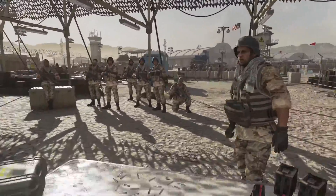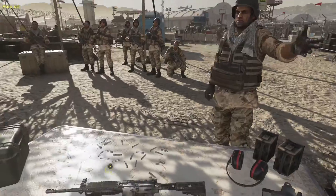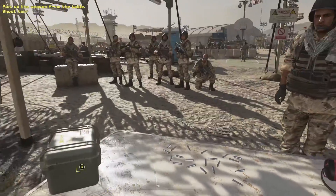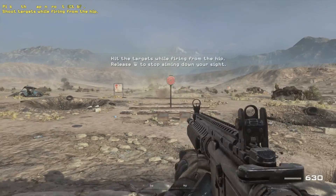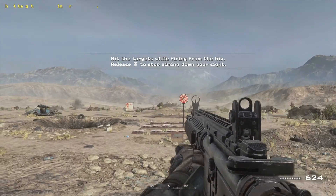Private Alan, show them what I'm talking about. Grab that weapon off the table and fire at the targets behind you. Turn around and fire at the target. Don't aim at the sight yet — I'm trying to make a point here. Just fire from the hip.